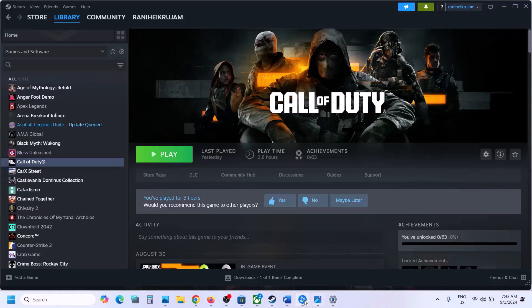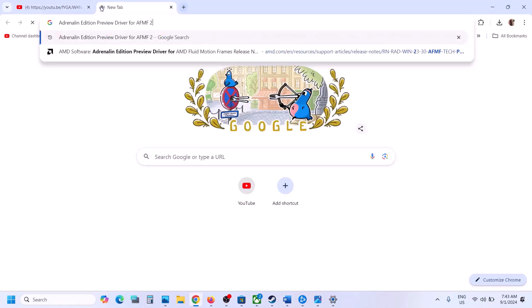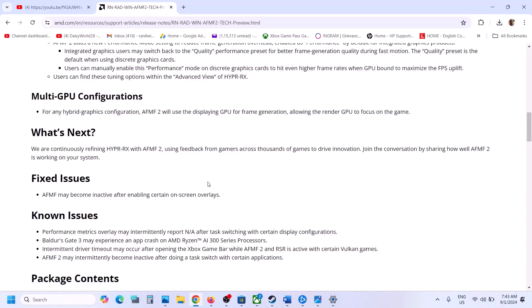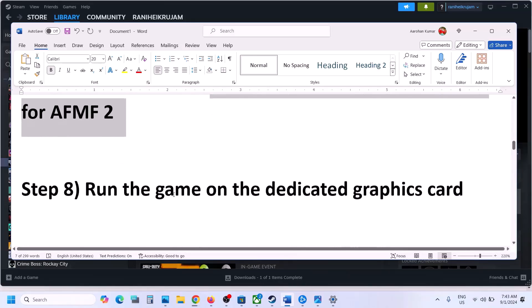For AMD users, you can try the FSR2 driver. Search for it in Google, go to the AMD website, and find the exe file — AMD Software FSR2 for Windows 10 or Windows 11 64-bit. Download it, run the file, install it, restart your computer, and after the system restart launch the game and check.